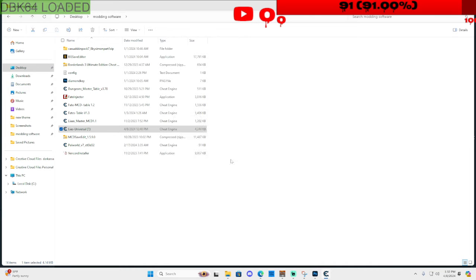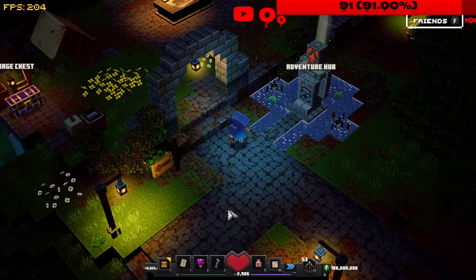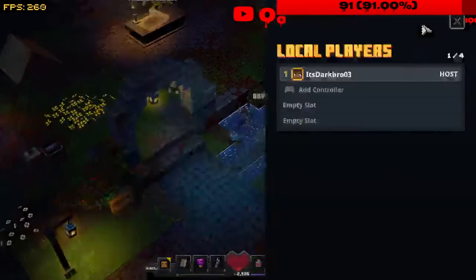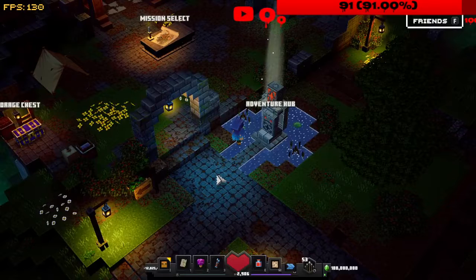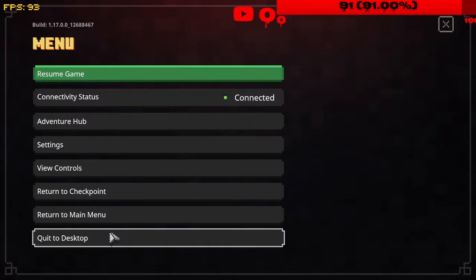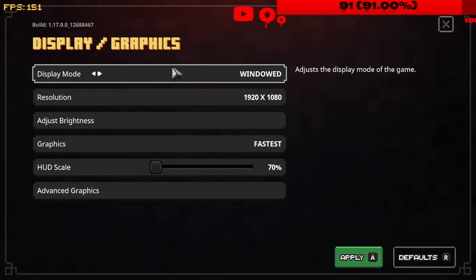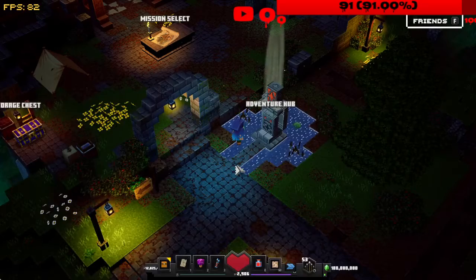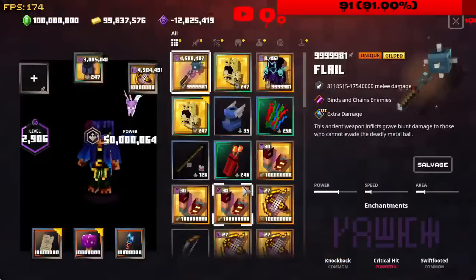I'll open up the universal table file. Now if I go back to the game — alt-tab — when doing this you want to make sure you're in windowed mode. That is the main priority: always go to Settings, then Graphics and Display. Right now I am not windowed, so I'll switch to windowed. Now it's going to be easier to work with.